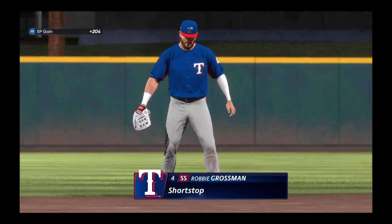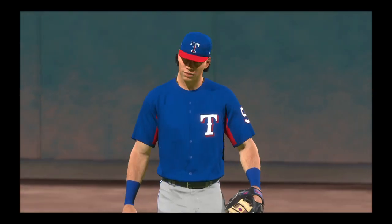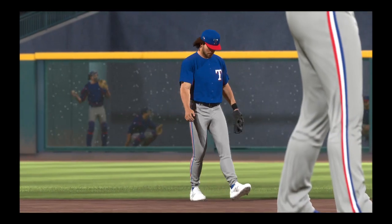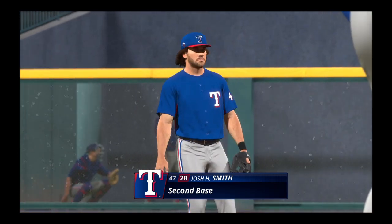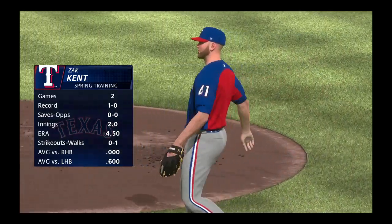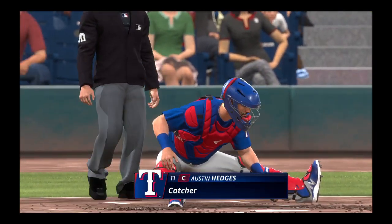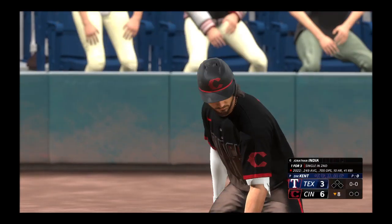Remaining in the game defensively — Robbie Grossman, who entered as a pinch hitter. Also entering the game: Dustin Harris, who takes over in right. Also into the ballgame, Josh Smith — he'll play second. Number 41 gets handed the rock out of the pen. Now into the game, Austin Hedges — he takes over behind the plate. Now it's the second baseman, Jonathan India.